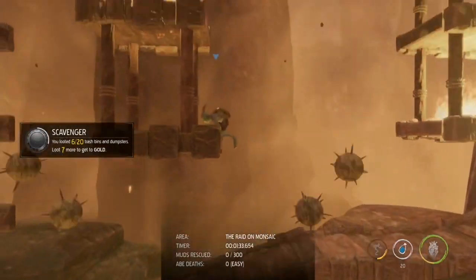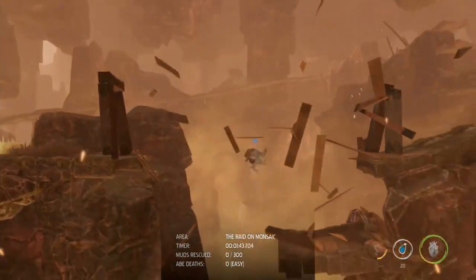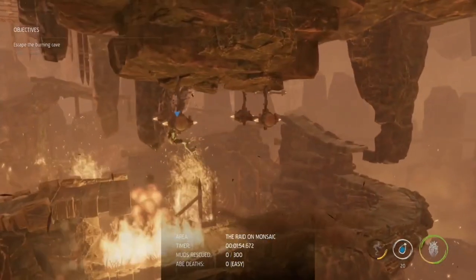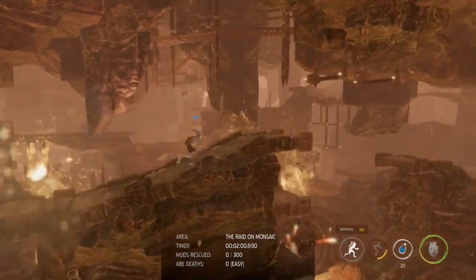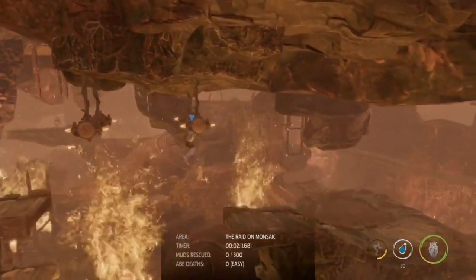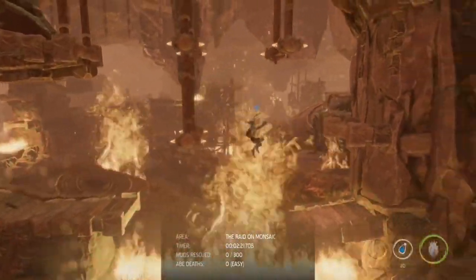I rolled underneath and got that trash bin and another royal jelly. When coming up here, watch out for the fire and falling spike balls - watch this big rock coming down. Since there's no damage allowed, if Abe flashes red you should notice it, but a tiny slither of damage you may not notice. Keep an eye on Abe's color. There are way more trash bins on this level than you need - I think about 30 total - so don't worry if you miss one or two.